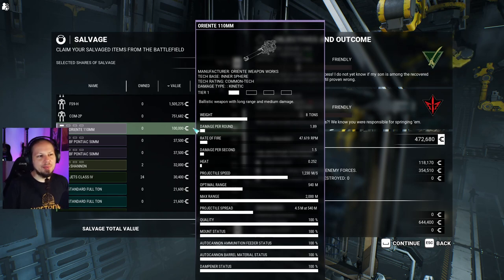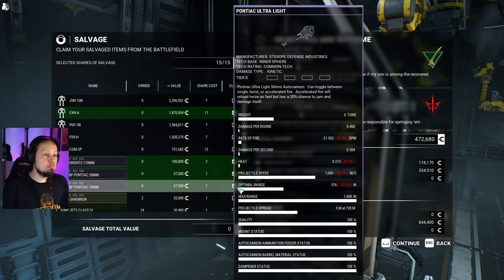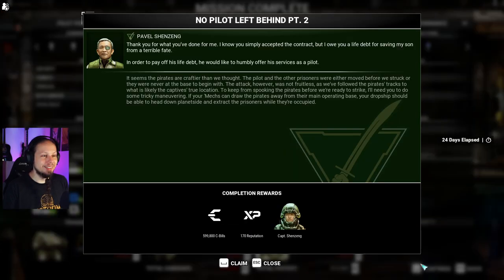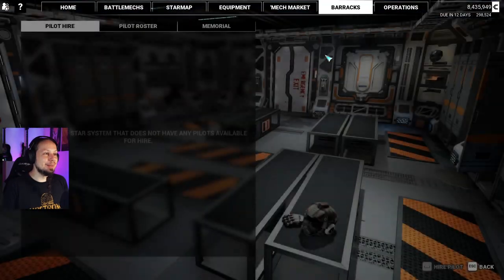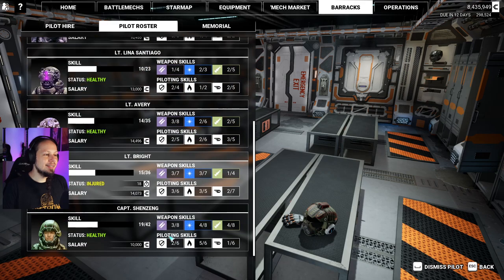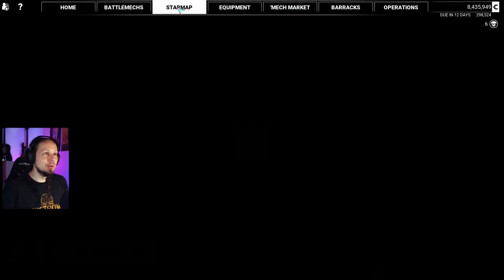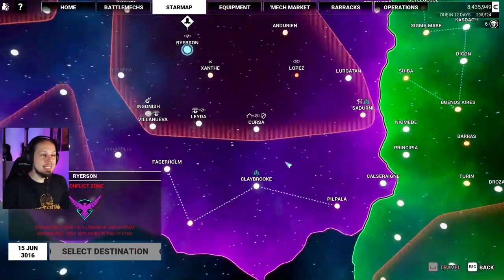Let's take a good AC5 — a tier 1. Oriente has a rate of fire of 47 with a bit more damage per round than others we've seen. We can go for repair cost coverage — some insurance. Hey Shenzhen, welcome in! 19 out of 42 — that's a very good pilot early on. We need to go somewhere and repair our stuff. We've seen that cantina already. There's a high reward quest here too.